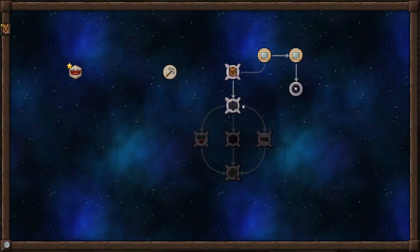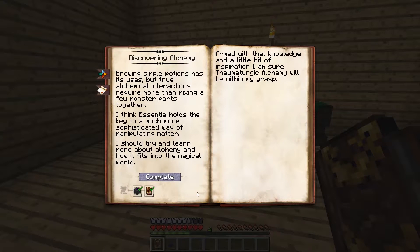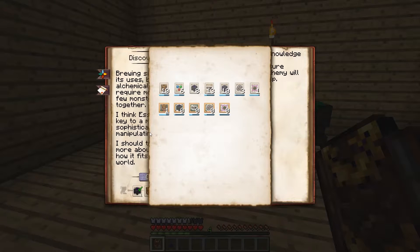We have the option to either pursue discovering alchemy or going into celestial observation. I'm going to go ahead and pursue discovering alchemy. On this page, you can see I already have the complete button. We require an observation in alchemy and observation fundamentals, and if you've been scanning things, you're going to have plenty of observations most of the time.